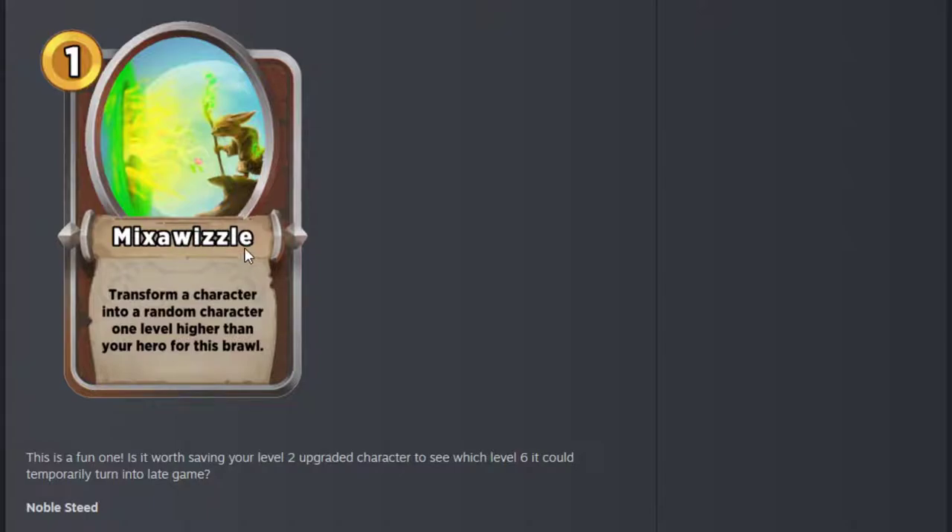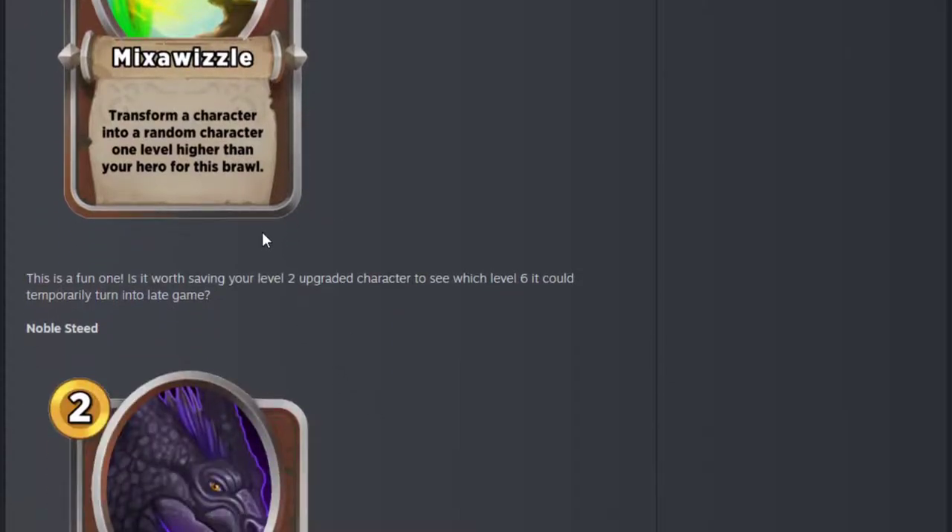Mixer Whizzle is a crazy strong spell — I enjoyed using this. I had one game last night with the new patch. Is it worth saving your level 2 upgraded character? Yes, it is. I think you'll see a lot of people keeping their Cinderella around for a lot longer, because it's so powerful. Even at level 6 — if you've just turned level 4 and you turn Cinderella into an upgraded 5, that is a massive boost for one gold. I think this will be seen a lot to win fights. You almost can't whiff. Really good for one gold.